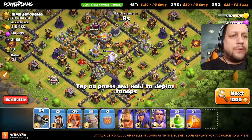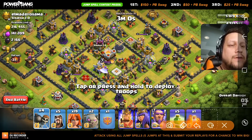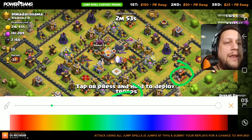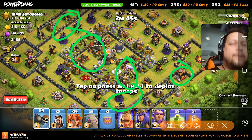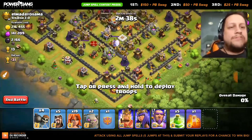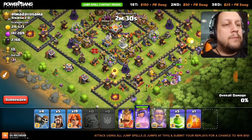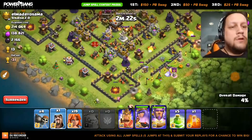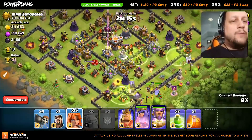DU Recorder is made by Baidu, which is like the Google of China, so they obviously know what they're doing with screen recorders. I do have three golems now — let's do a quick analysis. I have so many jumps and it's totally not needed on this base. We'll drop one here, same place on the other side, probably into the core, out of the core, and then out the far side if we get that far. Here we go — let's attack. We're going to start off with three golems and some funneling troops.